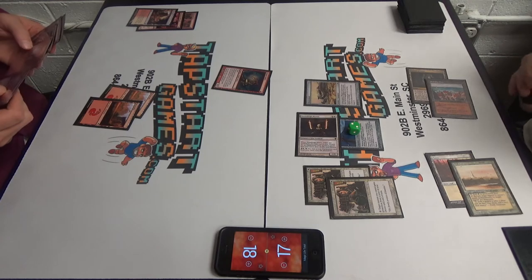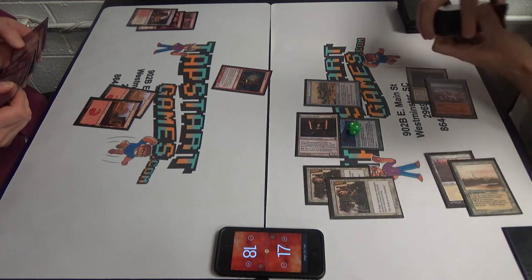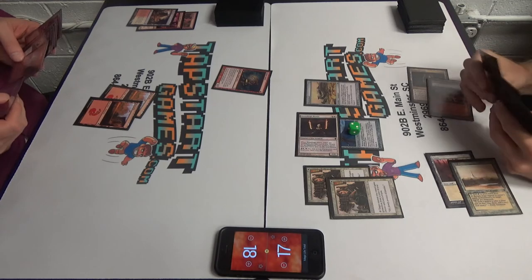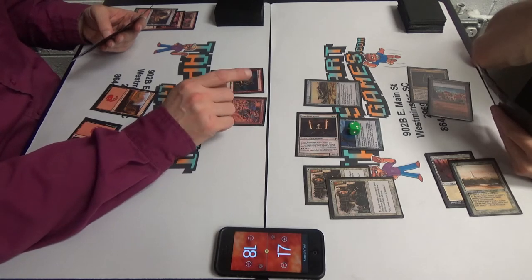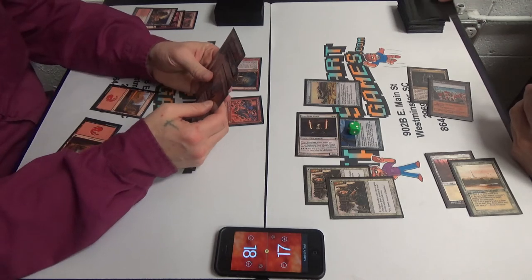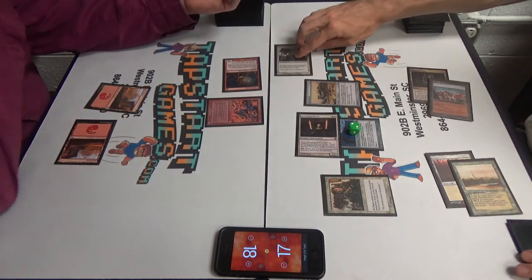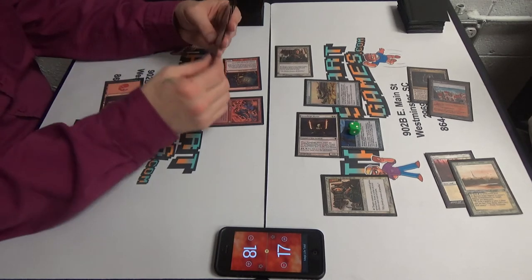There's a reference a lot of our audience won't get. I'm not that old, but because my parents are, I grew up with Mr. Bill. He's going to be mean to me. Grim Lavamancer? Oh, that's a thing. The germ token is gone. I'm going to go to combat. Attack trigger. I have Wasteland in my hand. We'll block with Mother of Runes, who will give herself protection from red.